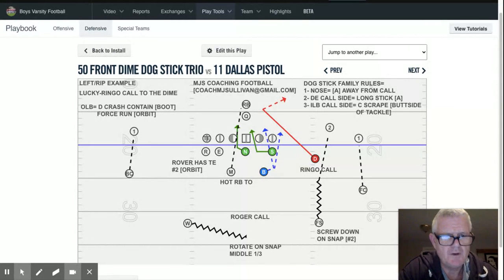So first, just to reiterate here, in the dog family we designate who the dog is. In this case it's the dime, so that's why the dime's in red. I didn't put the end in green like in previous presentations, because the end is in pass rush mode — it would be a five-man pressure. Please acknowledge that's my mistake. This end probably should be in green. The call-side backer is in fact the backer — that's why he's in blue.